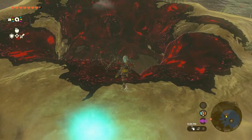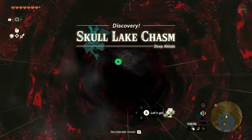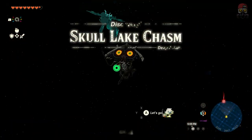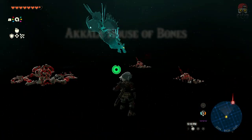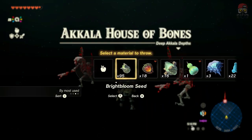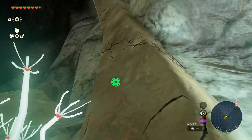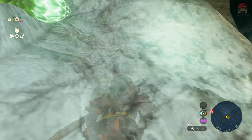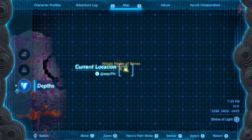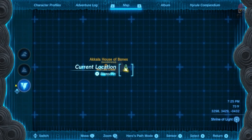We're going from Skull Lake, so we're going to jump into the chasm. I'll show you guys the exact path to take and hopefully we don't die along the way. I have some of the light roots activated, some I do not. As you can see it is very, very dark. I'll show you guys which way you have to face while you're down here in the Acala House of Bones.